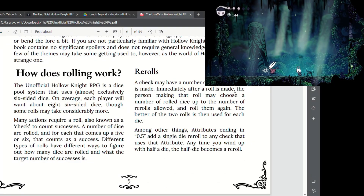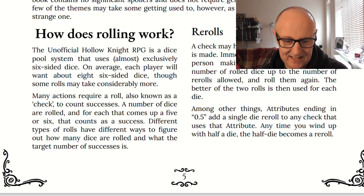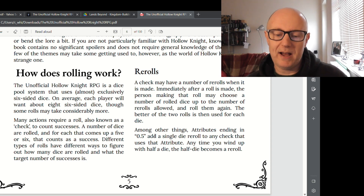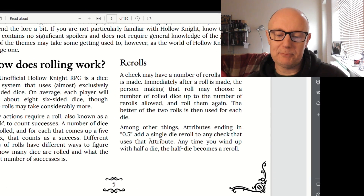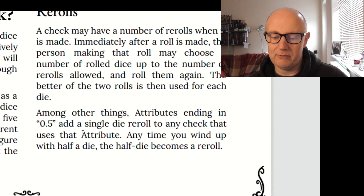How does rolling work? It's a D6 system. A number of dice rolled where each comes up as 5 or 6 is a success. There's also 0.5 dice — basically if you have like 5.5 you roll 5 dice and you can re-roll one of those dice.